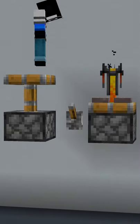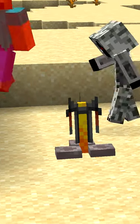Pistons can't push brewing stands in Java Edition. Brewing stands used to have a smaller hitbox. Breaking a brewing stand makes particles from a bottle, even if there's no bottle.